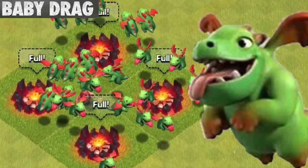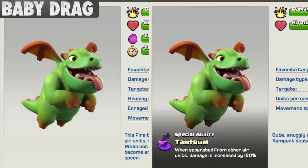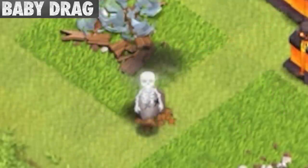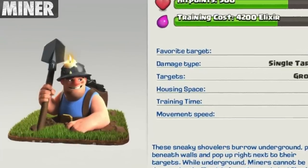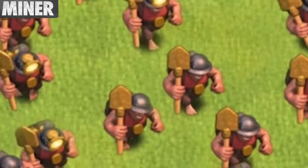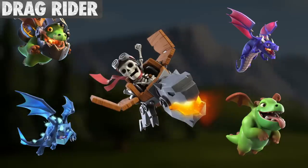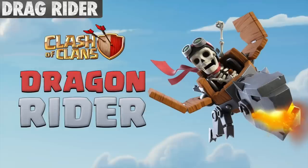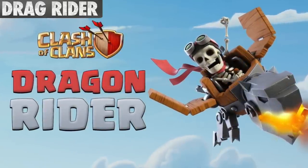The Baby Dragon is the only troop to appear in both the main village and the builder base with no visual changes at all. It also seems to explode into Dark Elixir at death, despite being an Elixir troop. The icon and picture of the Miner shows him wearing a blue shirt, however in battle he's wearing a red shirt. The Dragon Rider is the only dragon variant that prioritizes defenses — that's kind of a lame fact, but it's such a new troop and so little is known about it, so let's move on.